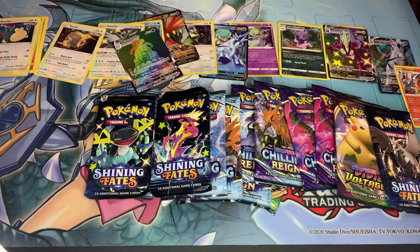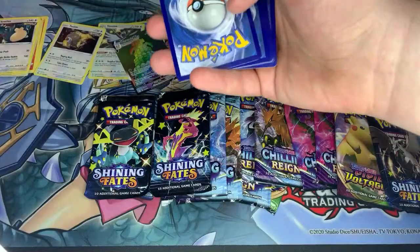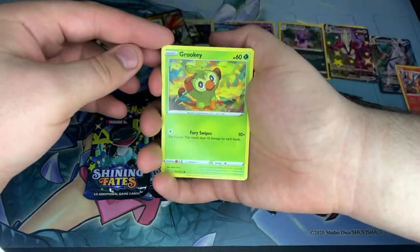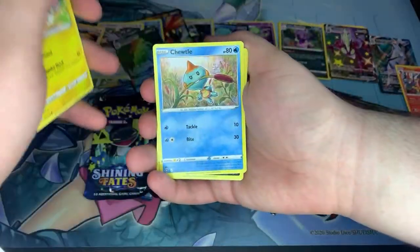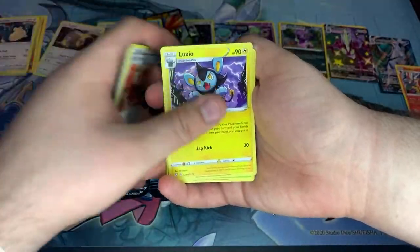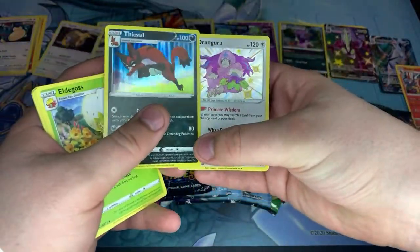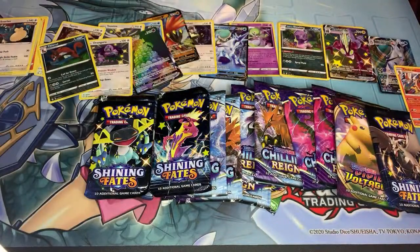Shining Fates — we're going to go three Shining Fates then a bunch of Chilling Reign, end with a Vivid Voltage and one more Shining Fates. Grooky, Eevee, Morpeko, Chewdle, Nickit, Gym Trainer, Luxio, Eldegoss — and then a Rillaboom cool shiny! Not bad. I'm wondering why the hollow is up front and then I remember — oh yeah, I have to do the pack trick differently.